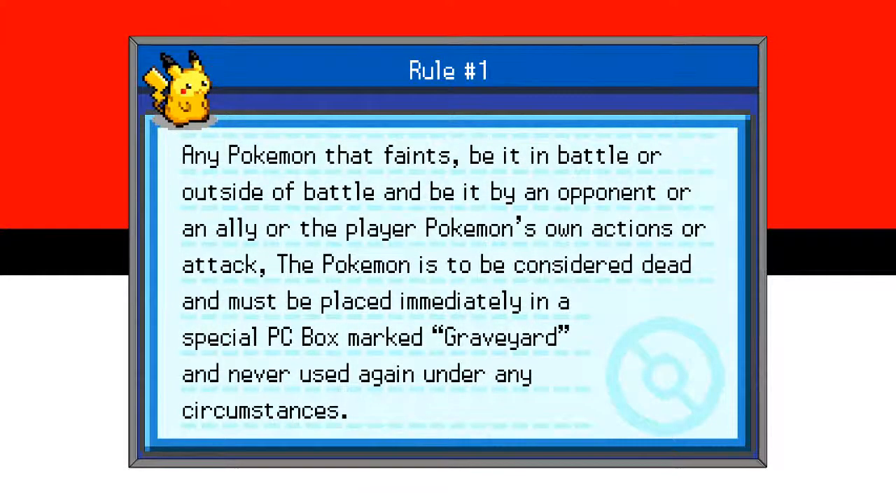Rule number one: any Pokemon that faints, be it in battle or outside of battle, and be it by an opponent, an ally, or the player's own actions or attack, the Pokemon is to be considered dead and must be placed immediately in a special PC box marked Graveyard, and never used again under any circumstances. This is the primary rule to a Nuzlocke run.